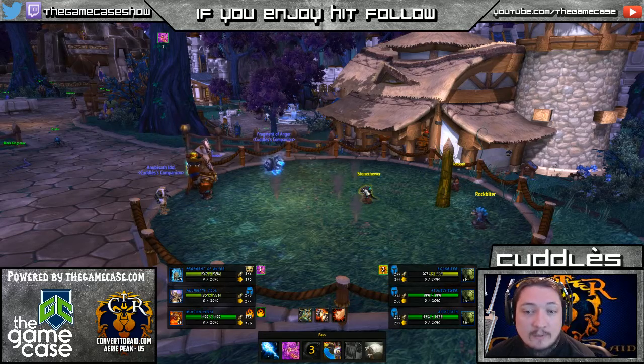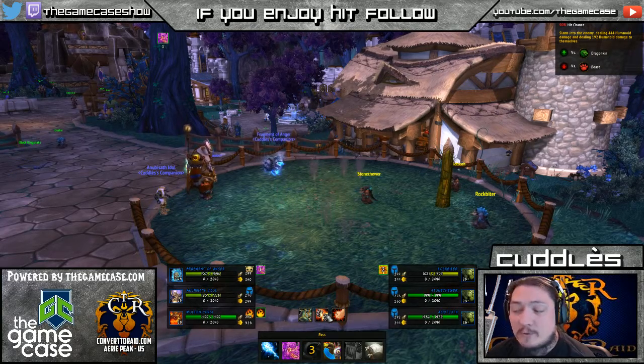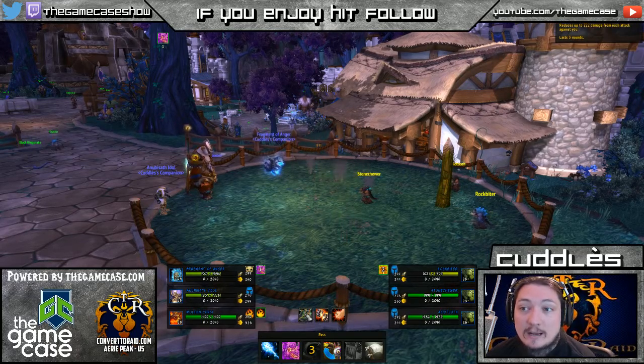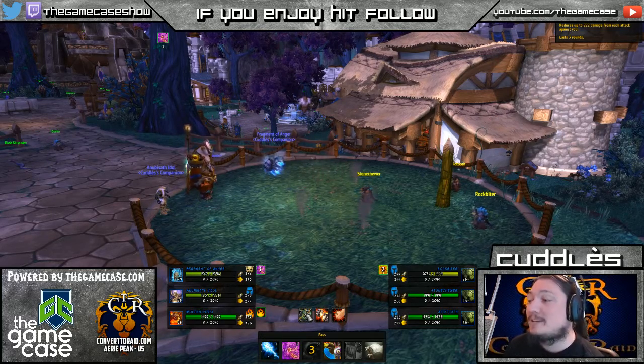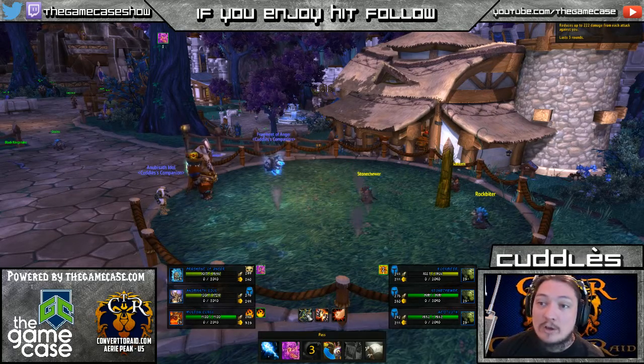He's actually going to switch out to Stone Chewer now. Stone Chewer has Body Slam which does 440 humanoid damage but damages him for 192, Punch which does 296 damage, and Shell Armor which reduces up to 222 damage from each attack. This is his stay-in-the-fight mechanic — Rockbiter has the heals, Stone Chewer has the armor.